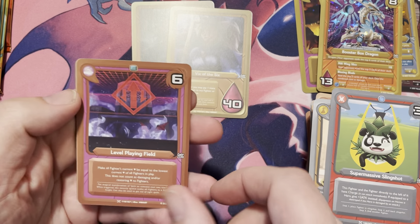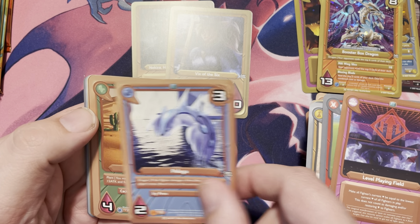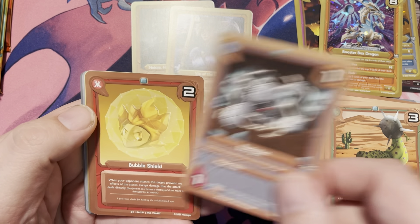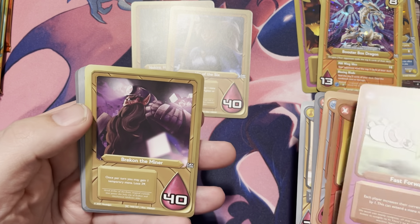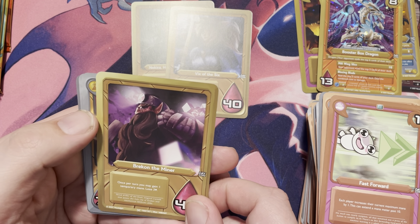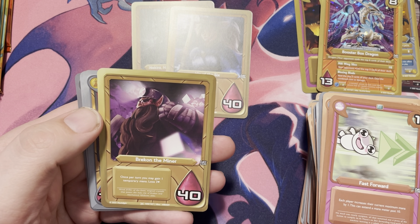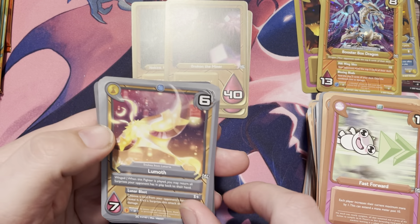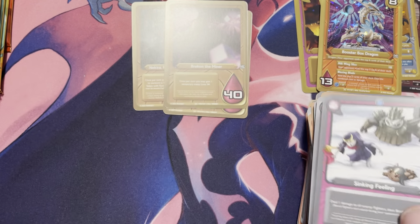Next one: we have Level Playing Field, Pelaga, Biceptus, Bucky Bot, Bubble Shield, Fast Forward, Brecken the Miner — on your turn you may gain one temporary mana and lose three health, so that's actually pretty cool, nice little ability. We got a Lumoth, a Pyroic, and we have a Sinking Feeling.